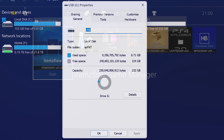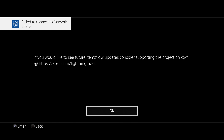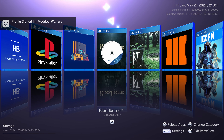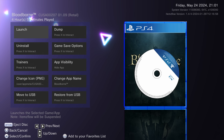Then plug that USB drive into your PS4, and we're going to run the ItemsFlow Game Manager. If you don't have this homebrew app installed, you can download it from the homebrew store. If you don't have the homebrew store installed, check out the first video in the playlist, which goes over how to set up the jailbreak and install the homebrew store. So once we get into ItemsFlow, you can see it detects our game — Bloodborne — with the disc inserted. We're going to select our game that we want to dump.